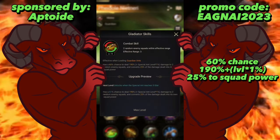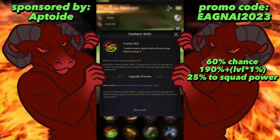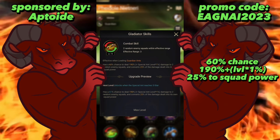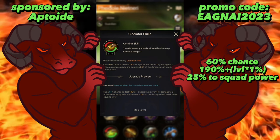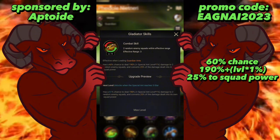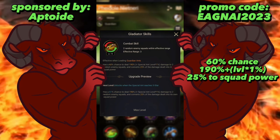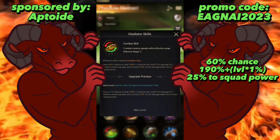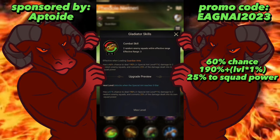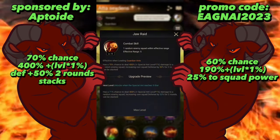Combat skill two for PN targets two random enemy squads within effective range three. It has a 60% chance to deal 190 plus special land level times one percent damage to two random enemy squads, and converts 25% of the damage dealt into its own squad power. Outside of the underground maze I've never really understood the squad power adjustment — it doesn't have much use in PvP. The base is essentially 240% damage to two random squads.